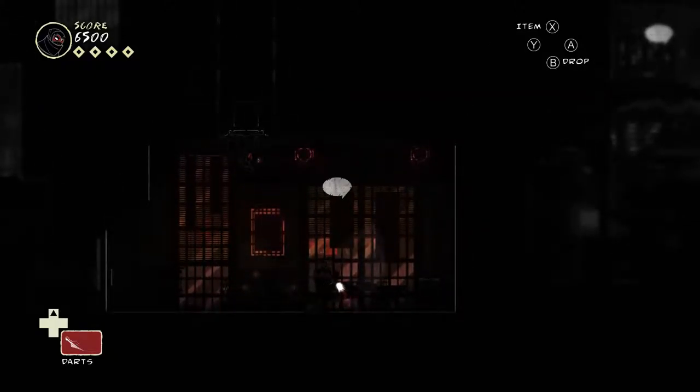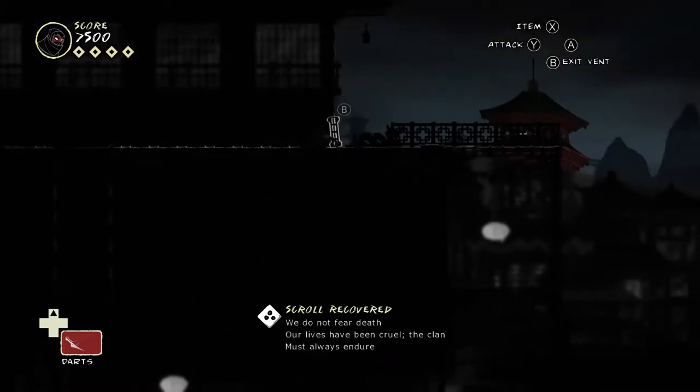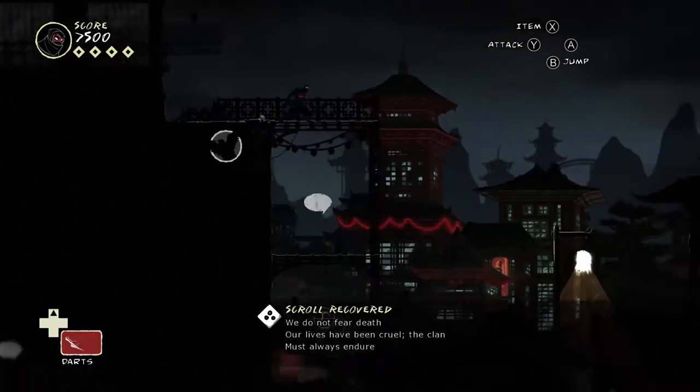The guard's now back to just patrolling, so I'm going to drop down at the right time and grab that scroll. 'We do not fear death. Our lives that improve the clan must always endure.' Okay, so we have a couple more guards here. That one's in the light and standing on a grate — we do want to go that way, but we can't with the light there because we'll get spotted.